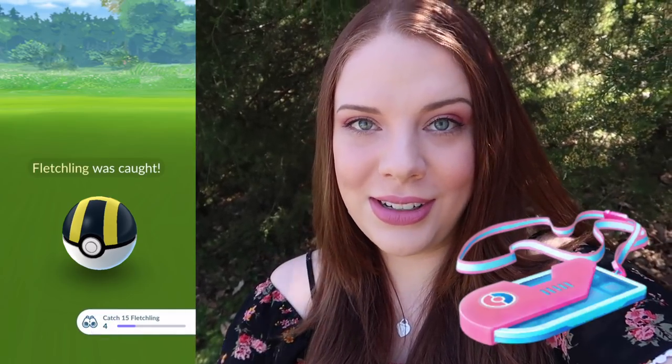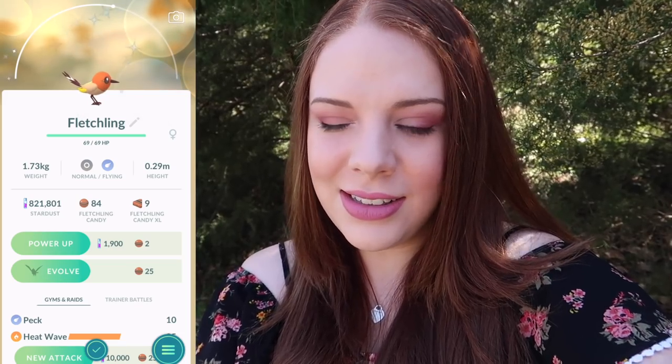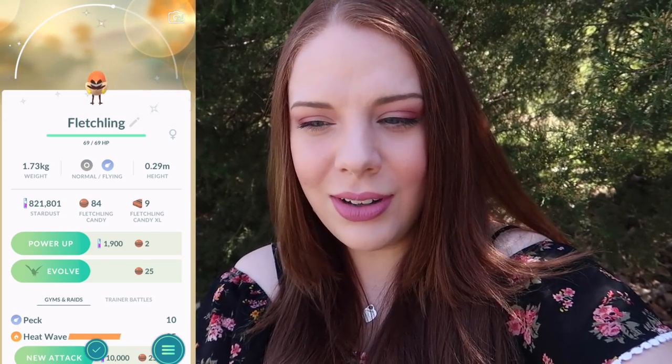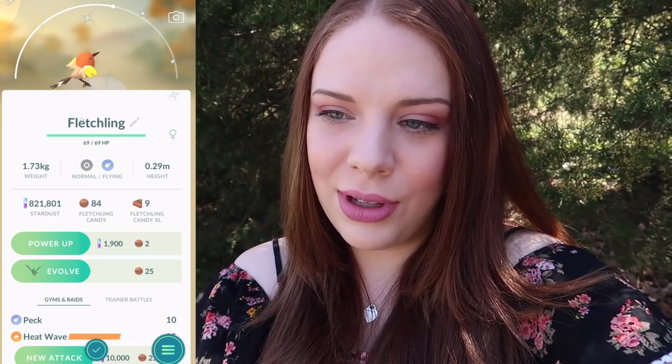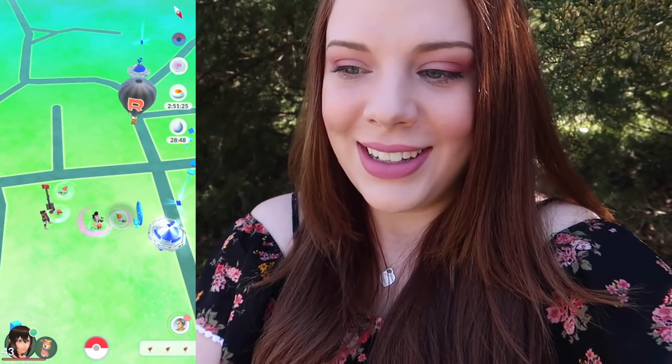Also today we have the Bravest Bird ticket that I paid 99 cents for — we're going to do some research on that. Wow, we got a shiny already. Let's check the IVs. Oh, two star! Not terrible. As you can see it has a little bit more of a yellowish — maybe not even yellow — it's like a pale orange underbody, and then the wings have little yellow tips. It's a little different than the normal Fletchling but it's kind of hard to notice right off the bat.